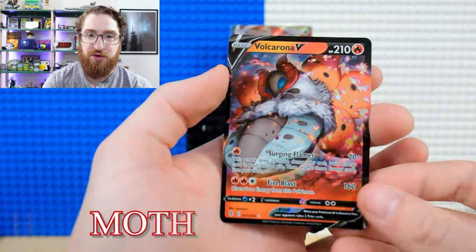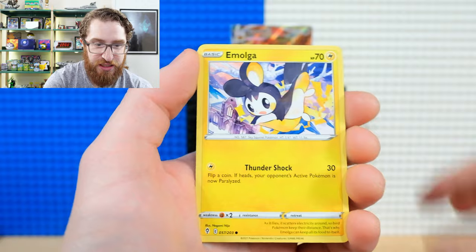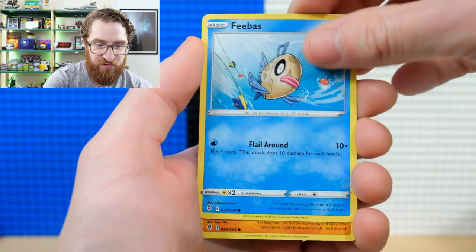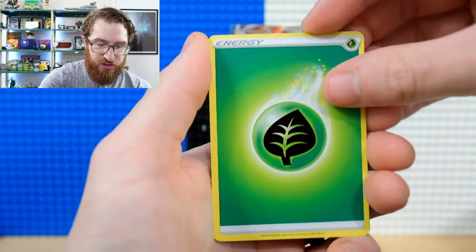Continuing through the ETB packs — Darkness Energy, Swoobat, Amoonguss, Woobat, reverse holo Pyroar, and a non-holo Tropius. The tin packs were good but these ETB packs so far have only yielded one V. Let's see if we can turn that around.